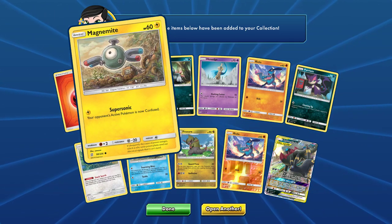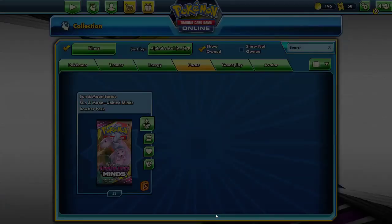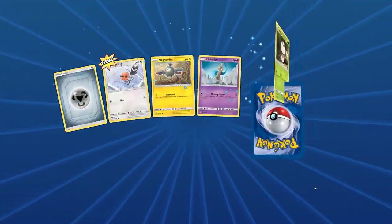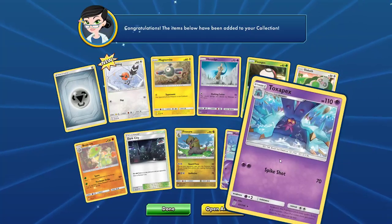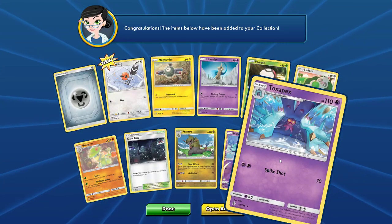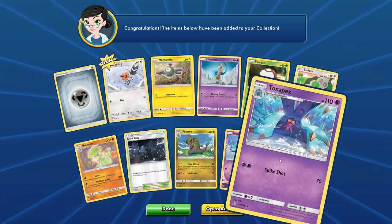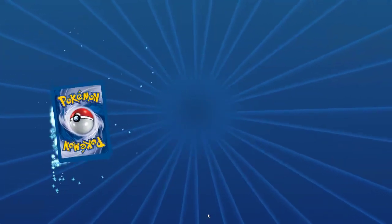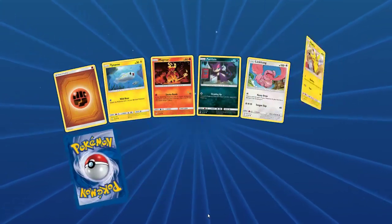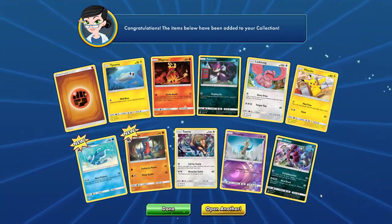Reminds me quite a bit of Wall-E for some reason. Cool card overall. Let's see — Dark City again. Why is there always a card — that last card in the set — that you pull the most of? I know. I think Crimson Invasion was Xerneas — I pulled a lot of Xerneas. Might have been Crimson, might have been another set.